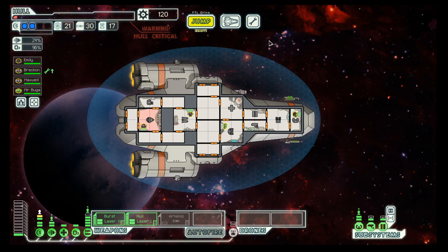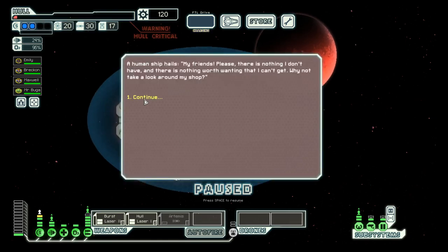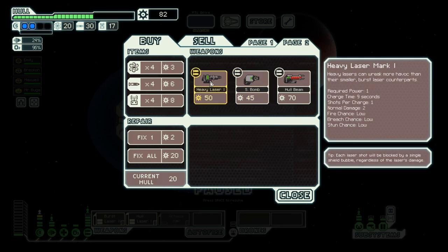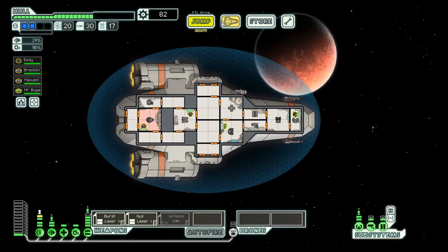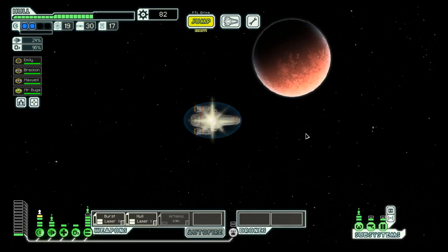Go on, repair up. We need a store desperately — I think that could save this first season. Would be really a bad start. Do we have a heavy laser here? No. If we go to the quest, we have to make one, two, three jumps which we cannot make back.